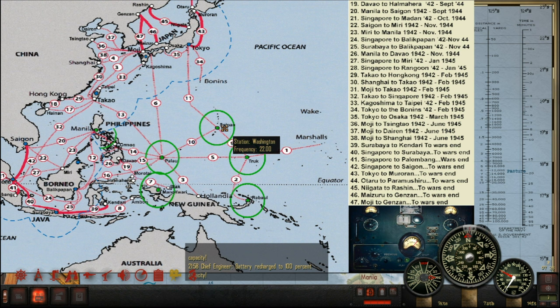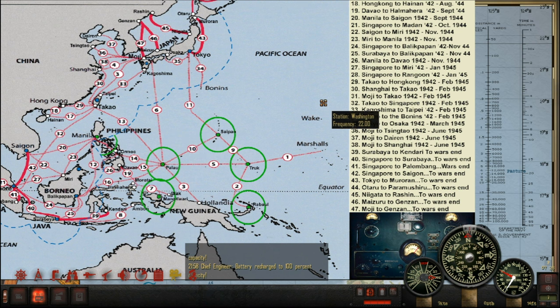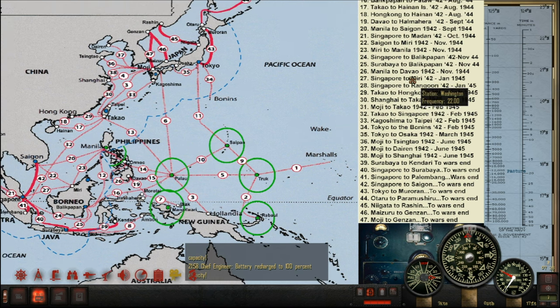I've just been having a think about where we're going to be patrolling and what we might be shooting at. If we look at Route 29 on this map — the Takao to Hong Kong route — I think that might be worth investigating. I think this will be within our circle, so we might have a look at that.